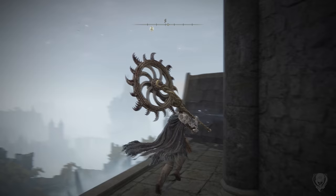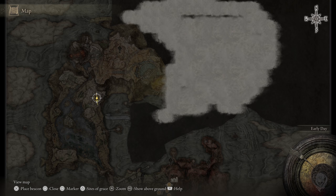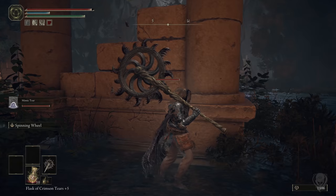Go to the very top and take a portal — that'll take you to a brand new area. Your quest is to get the miniature Ranni doll, which will be right near the site of grace where you spawn in. If you travel a little bit further from that site of grace you're going to find this guy. Don't worry, you can't get lost — just head straight through. He's not a boss, just a very tough mob.